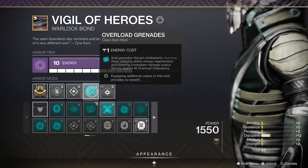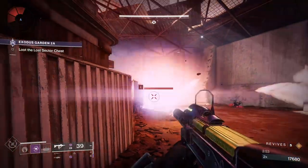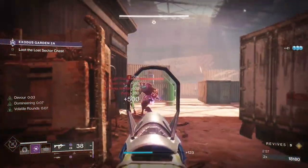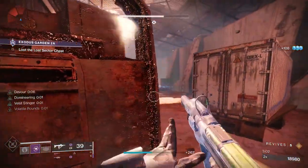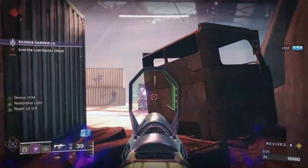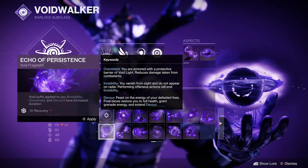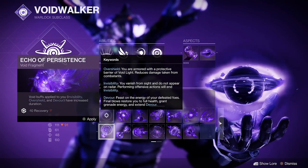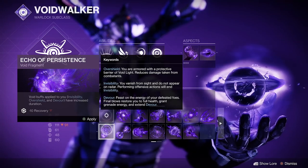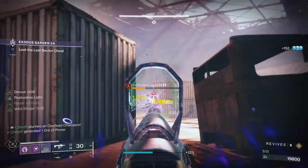Thanks to the Echo of Undermining fragment, not only will our Vortex grenades last longer, they'll also weaken enemies, causing them to take an extra 15% damage while taking damage from that Vortex grenade. Unfortunately, this comes with a penalty of minus 20 to your discipline stat, but that's not really a problem thanks to all the elemental wells you'll be picking up and the energy you're getting back from your Void Soul. Finally, there's Echo of Resistance, which helps our Devour and invisibility buffs last longer. This could mean the difference between clutching up and reviving your teammate in a Grandmaster or wiping at the boss. It does come with a minus 10 penalty to mobility, but that's really only going to hurt Hunters, and they can always dodge to go invisible when needed.